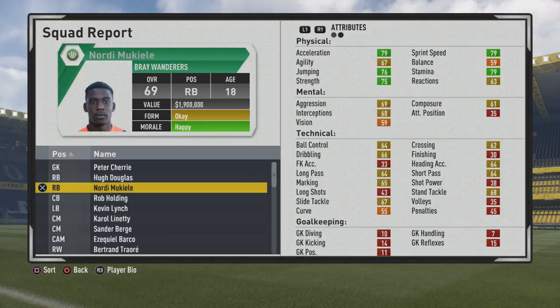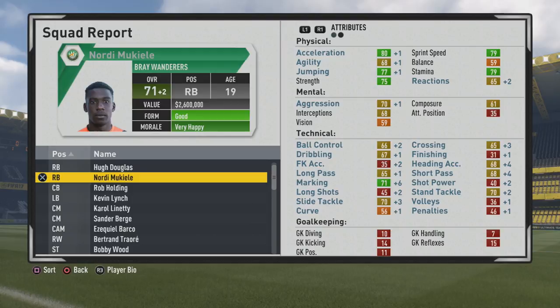He has 67 agility and 59 balance, which is a bit on the lower end. However, 76 jumping, solid stamina at 75, and decent strength — so decent with pace, jumping, stamina, and strength. Mentally, not too bad with aggression and interceptions. Technically, he's fairly well-rounded — a good two-way type of fullback who could eventually fill in as a CDM, as you'll see especially at the end of this video.